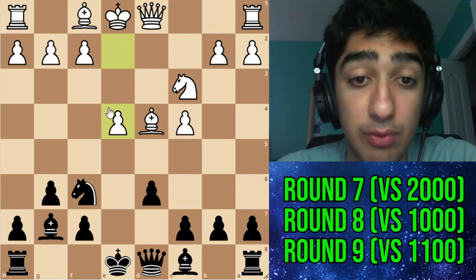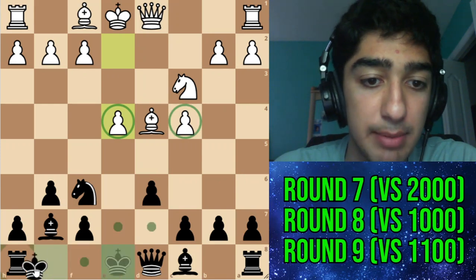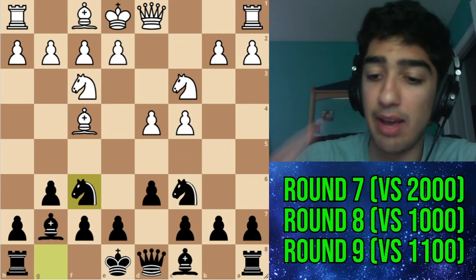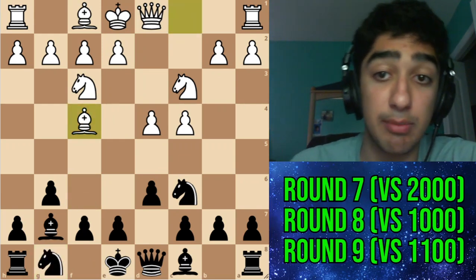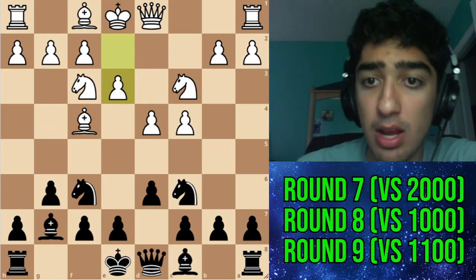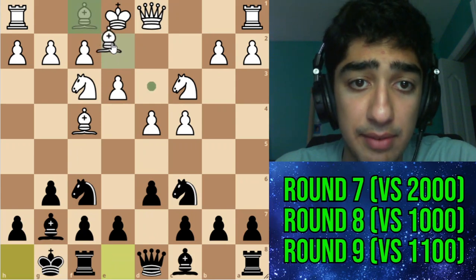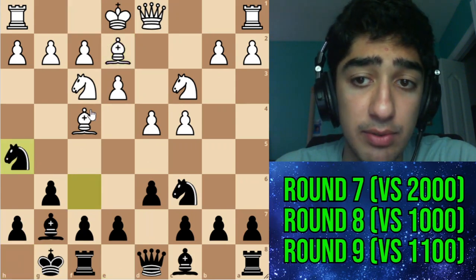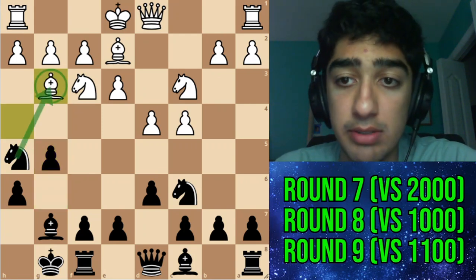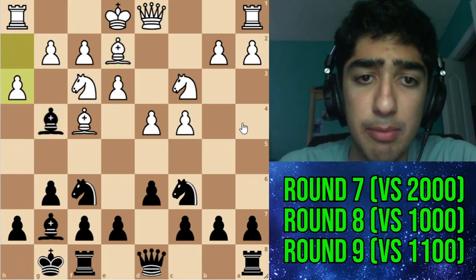I just saw the position after e4 and really didn't like it because we'd traded minor pieces, they have the space advantage, and if I castle white is much better. Instead I went for knight f6 just to keep pieces on the board. My opponent went for e3 and here I went for bishop g4 — probably a bad move. Here maybe I should just castle. For example after bishop e2 I can go for knight h5, and after bishop g5 I can just pick up the bishop pair, keeping the position about equal.